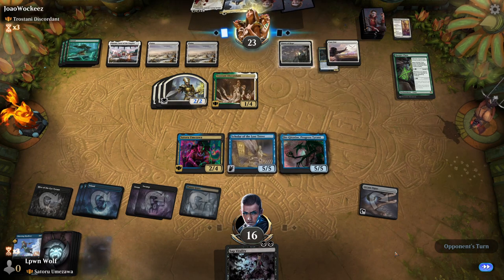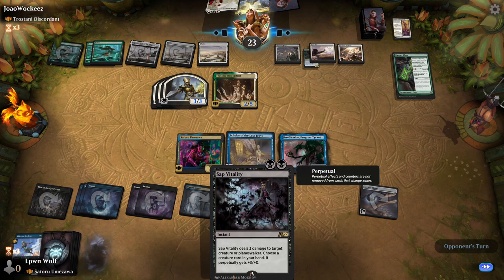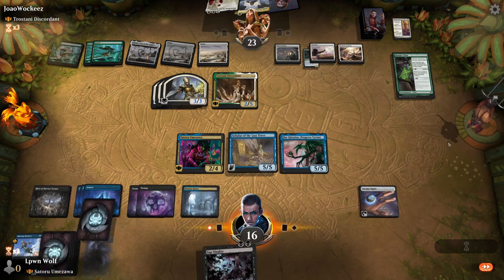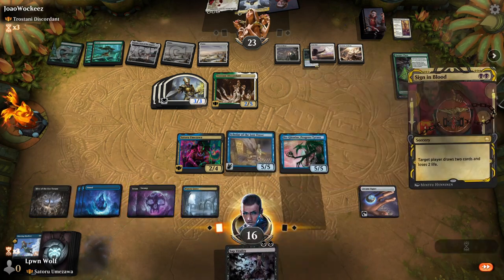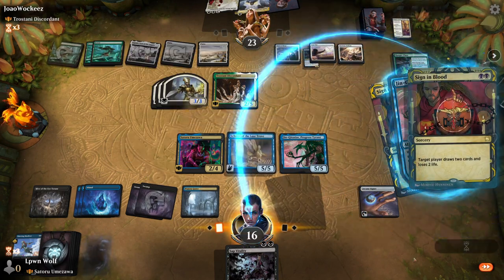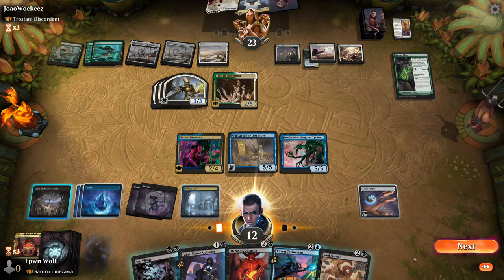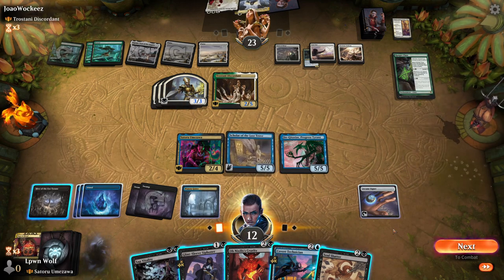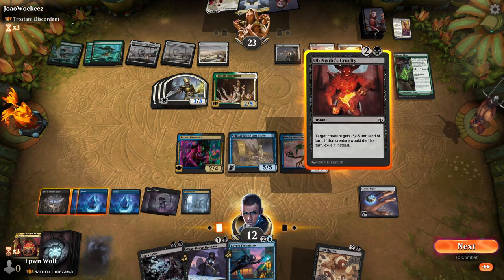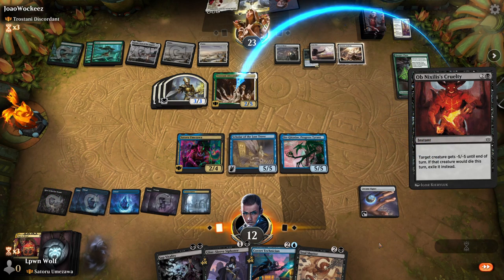They go for Elish Norn — 3/4 — okay, they haven't got enough mana for the full Elish Norn, that's fine. They could also flicker the Trostani. So we're going to want to use Sap Vitality to get six damage off on the Trostani, but they do have Ephemerate so we have to be very careful. Sign in Blood — yes, let's do this, we lose four life but draw four, that's pretty useful. Oh yeah, Ephemerate gets counted of course — so actually we would actually be able to... wow, no lands, that's pretty sucky. Maybe we just go for it here. They can't protect it with Ephemerate because it'll get counted.